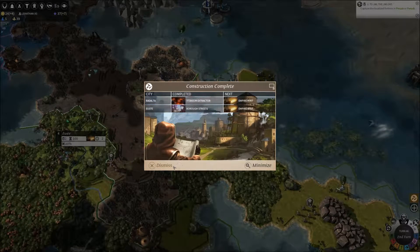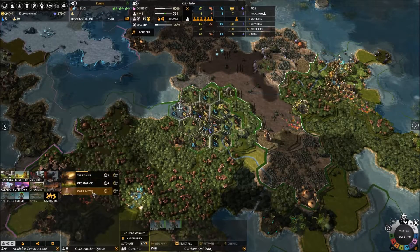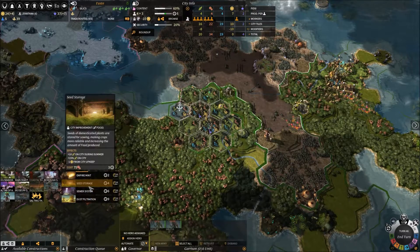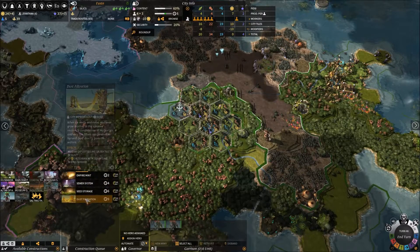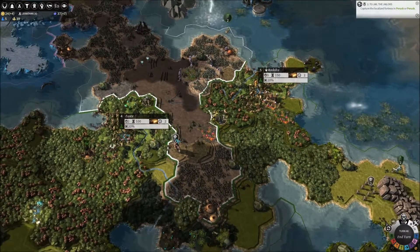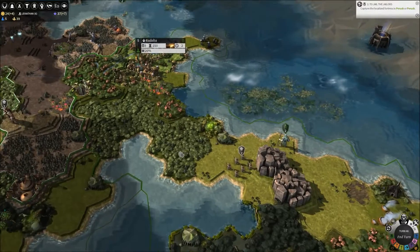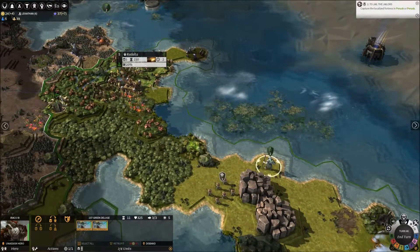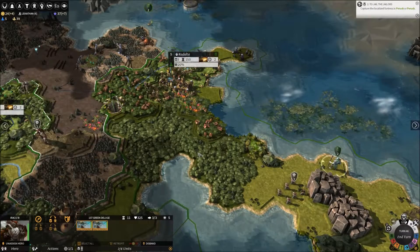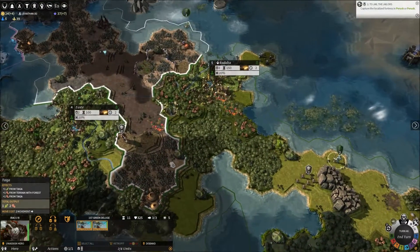We've built the titanium extractor and borough streets. I'm building the empire mints and I'm pretty happy with that. I also need some sewer systems and dust filtration. We'll pop things in that order. At some point we also need a settler to settle nearby, which will instantly pacify the Goran. I'm probably not going to do a whole lot more exploring right now because I want things to be a bit tougher before I can do that — I'm going to turtle here.